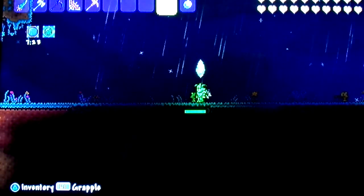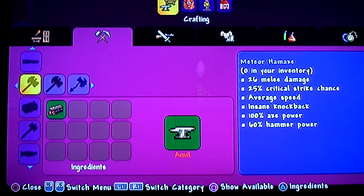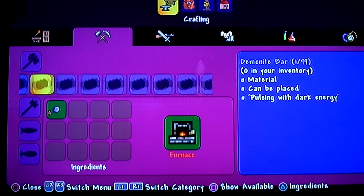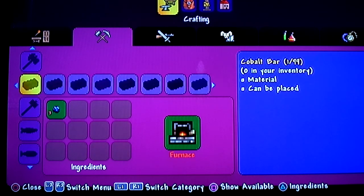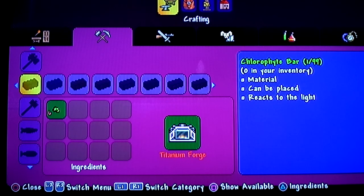From there you can get enough. I believe it's 54 bars in order to make this set, and you need six ore just to make one bar. You also need an Adamantite or a Titanium Forge.